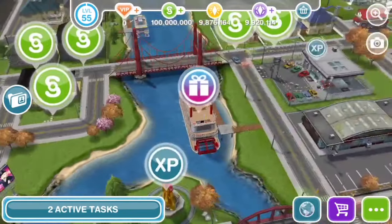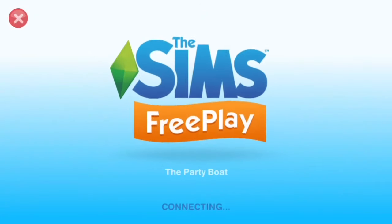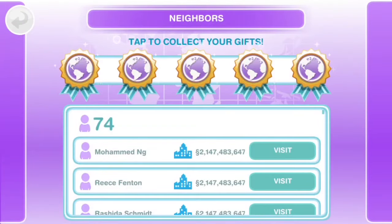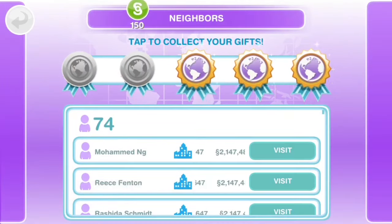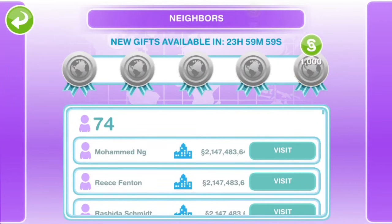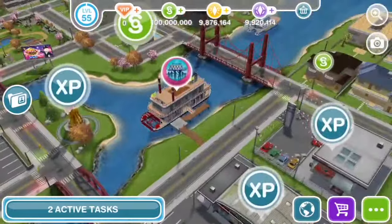Now for the final mix stage covering simoleons, life points, social points, and XP. First: collect your party boat reward — this is a 24-hour reward. You need neighbors for this; with one neighbor you get one box. With three neighbors I believe you get the second reward, seven neighbors gives three boxes, twelve gives four, and so on. This can give you money and life points.